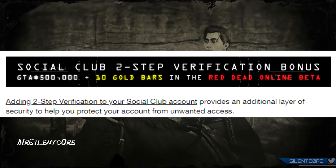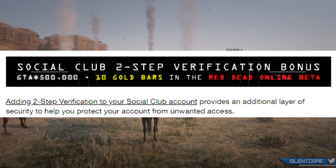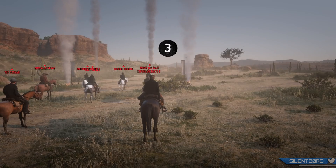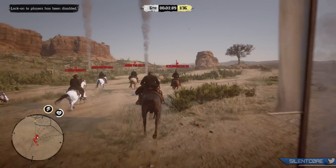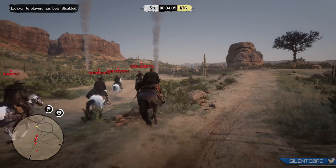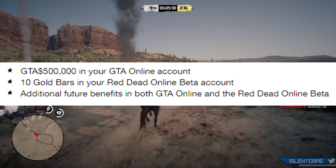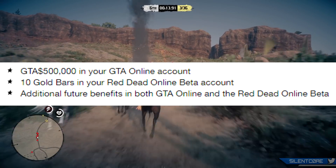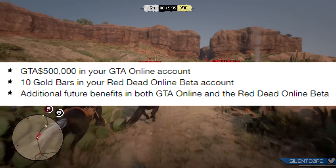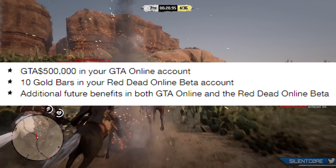Just a couple of days ago, Rockstar added a new incentive for adding two-step verification to your Rockstar Social Club account. I'll be showing you how to do this and how it works in just a moment. Let's go over the rewards for adding this to your account. First of all, you're going to get $500,000 in your GTA Online account, 10 gold bars in your Red Dead Online Beta account.